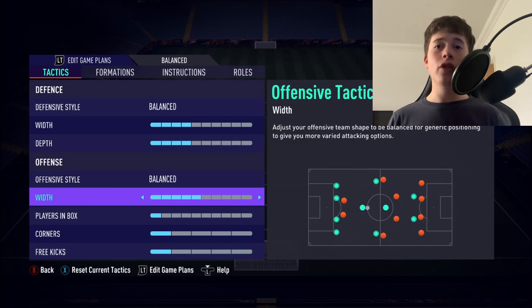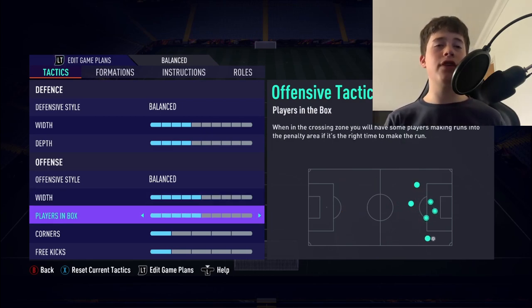I'll leave my offensive width on 5 so my left mids and right mids stay wide, but don't go too narrow or hug the touchline too much. Players in the box is actually going to be 5 as well. One thing we do not want with this formation is both CAMs and the central midfielder getting into that box. Feel free to get one in there, sometimes even two — your left mids and right mids in there too — but do not push that central midfielder forward unless you're playing an attacking preset.